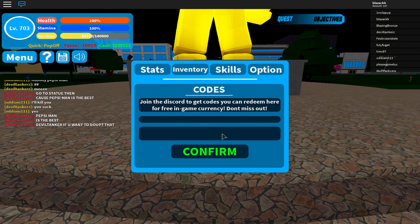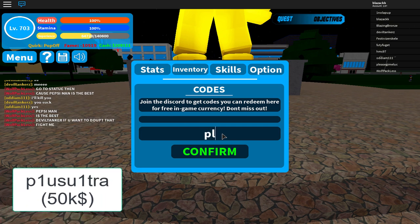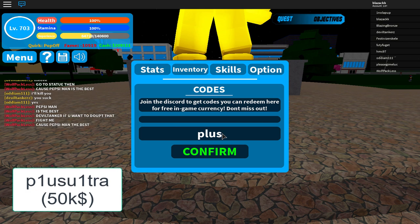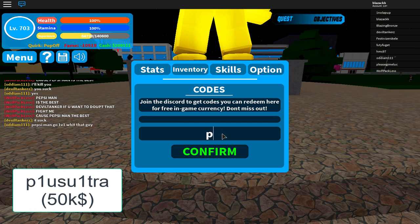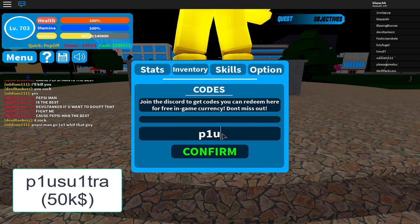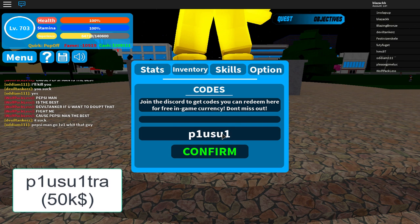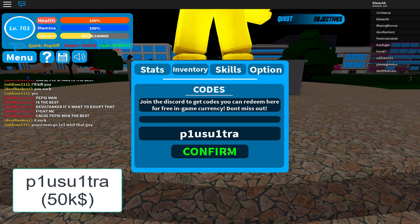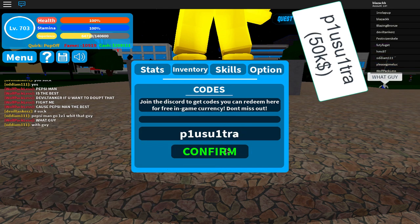Now it's coming up to the new code, which is Plus Plus Ultra. The way you write it is P, 1, U, S, U, 1, T, R, A — and that gives you 50k.